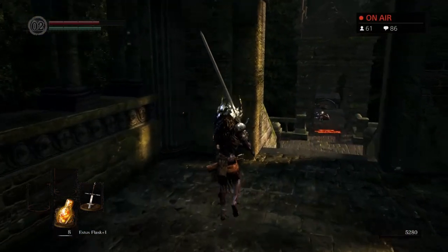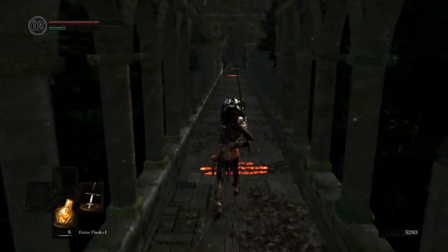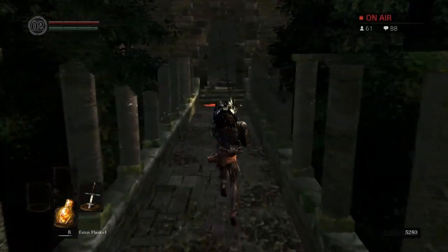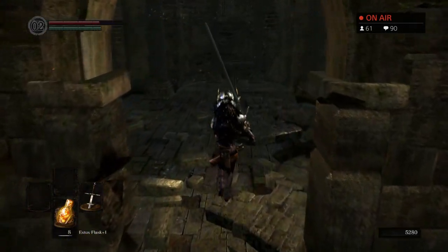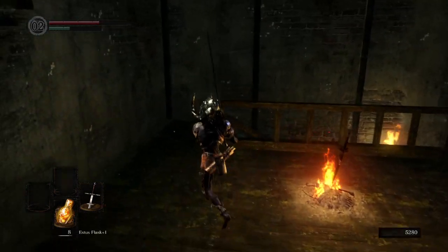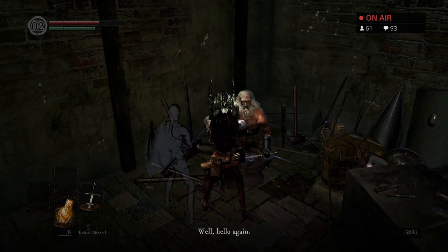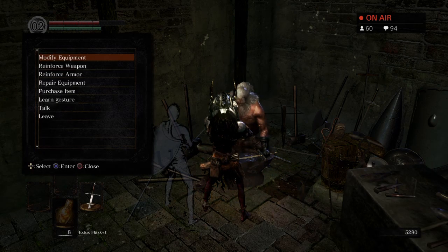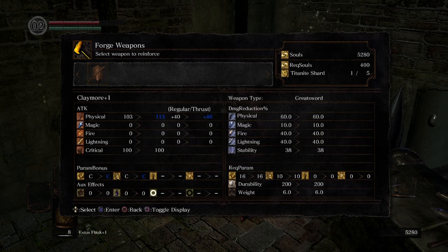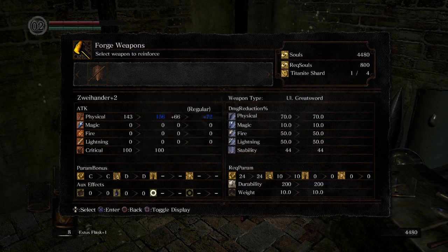Gosh, I just cannot decide which weapon I want to use — I have a club, I have a Zwei. I think I'm gonna upgrade the Zwei once. The first PvP video I'm going to do is Demon's Axe, because that is my favorite strength weapon. I was using that back in the day before I was even making videos. It has an amazing R2 for the one-handed attack, great damage. Claymore is not necessarily a strength weapon — the Zweihander gets a C in strength and a D in dex, so that's more of a strength weapon. But you might still be able to argue that it could be considered a quality weapon still.